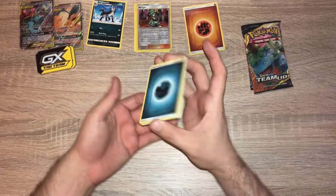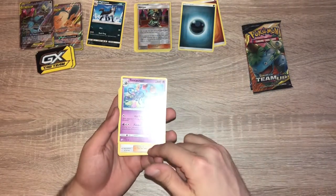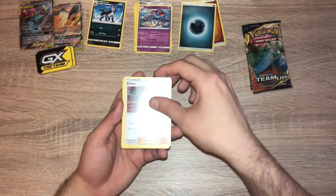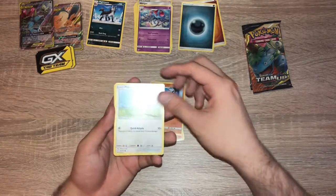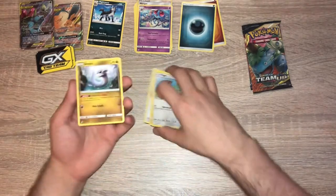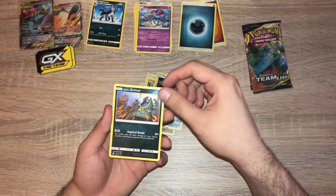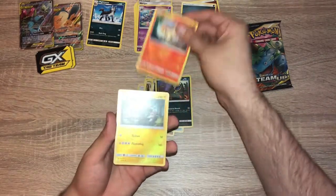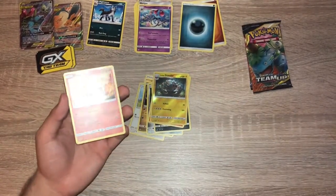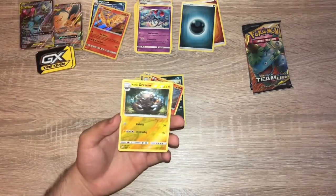Psychic Energy, Darkness Energy. We have Tentacruel again — I thought Tentacruel was a rare. Eevee, Pupitar, Pidgey, Dratini — the de-evolution of my favorite Pokemon, Dragonite — Ponyta, Alolan Grimer, some cool art on that, Ponyta, Alolan Graveler. And a Shiny Moltres. That was a really good pack. We didn't get anything like a GX or anything, but that was a really good pack.